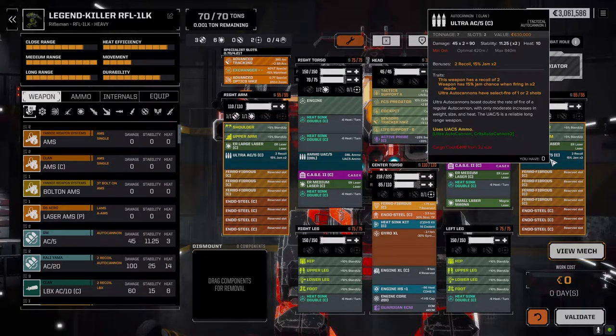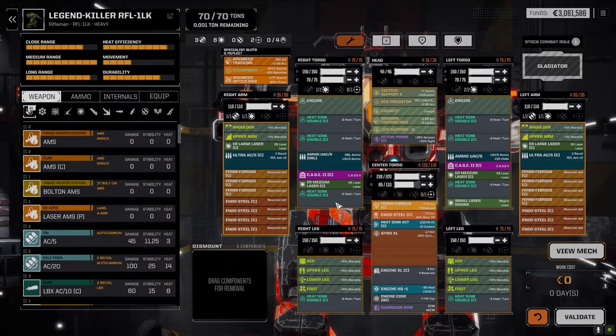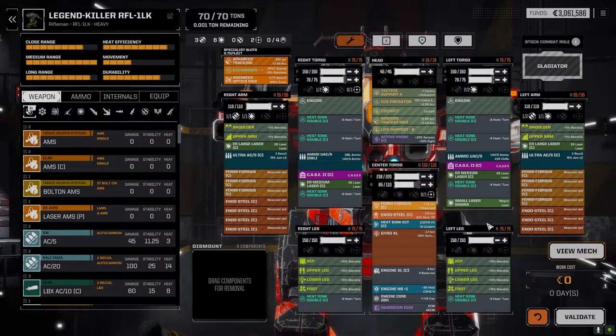With ER Larges shooting at 900 meters and these guys at 600-840 meters range - it's ridiculous, you don't even need to close on the enemy, just stand back and shoot. That's what I'm going to use this guy for, him and the other Rifleman. I might adjust the loadout on the other Rifleman slightly, but the goal with both of them is to stand back and hammer the enemy from a distance. It's nice that we have the extra laser slots but looking at this build I couldn't really use them.